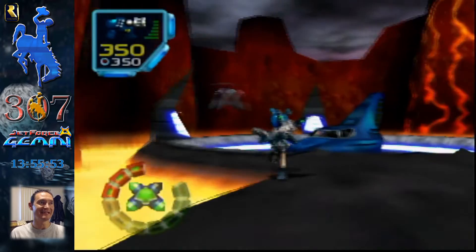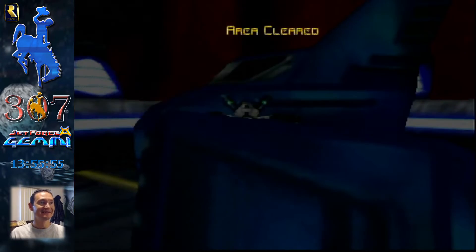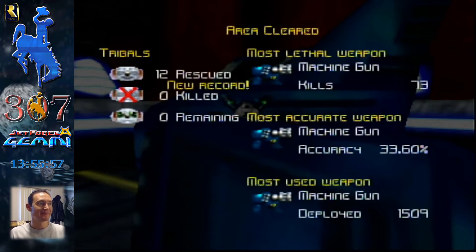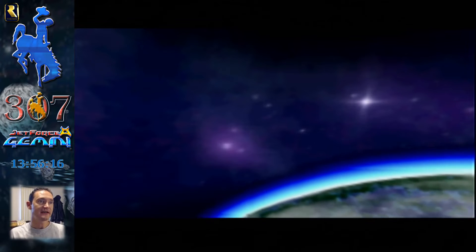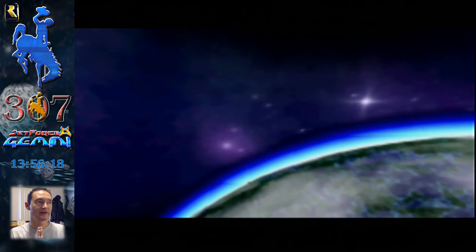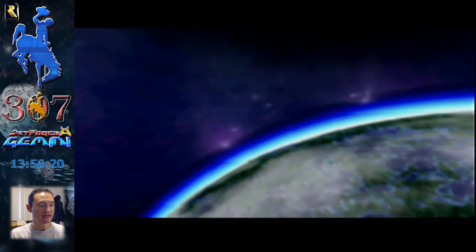Oops — that would have been hilarious if I gave it all away there. Awesome. 16, 14. Since I am playing as Vila, I'm going to jump to Tofret, because she has an inaccessible area that only she can get into, and I think it has a ship part — the cargo bay key.